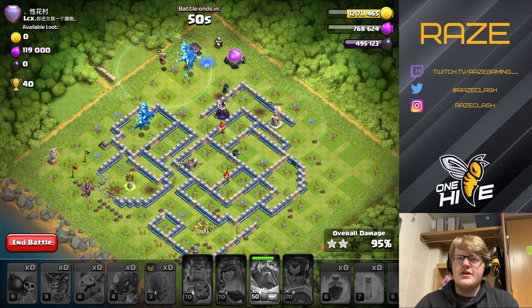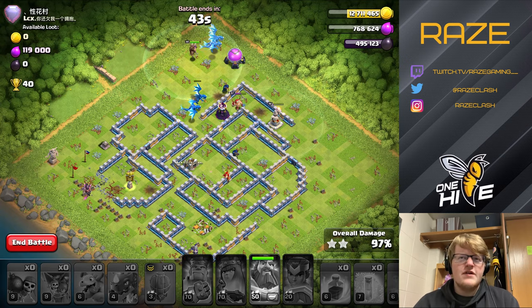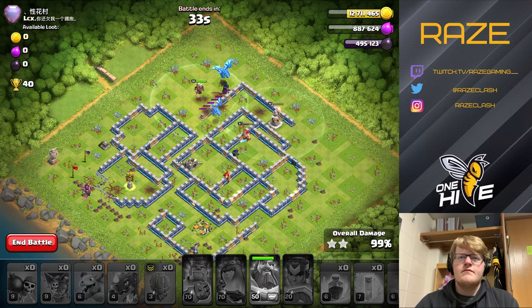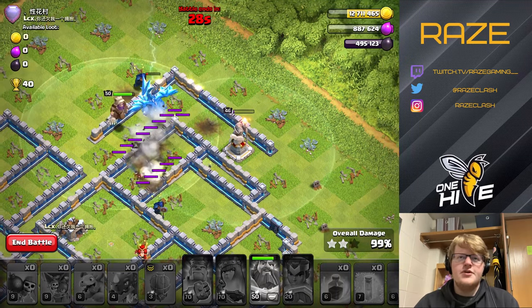Now it's just a matter of cleanup — we have the Barbarian King and a wizard tower left. A lot of the dragons are on low health, so it's going to be close. But the warden ability should be able to finish off the enemy warden, so not a huge deal.